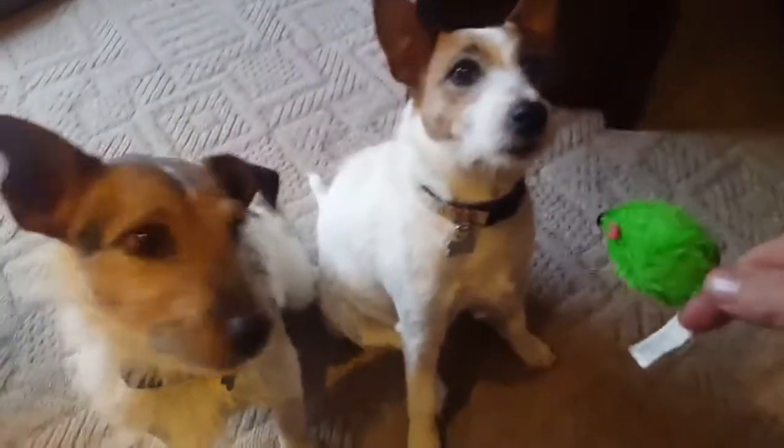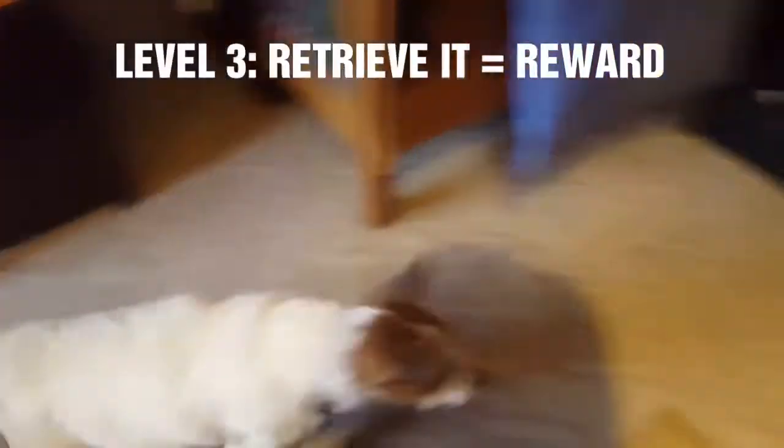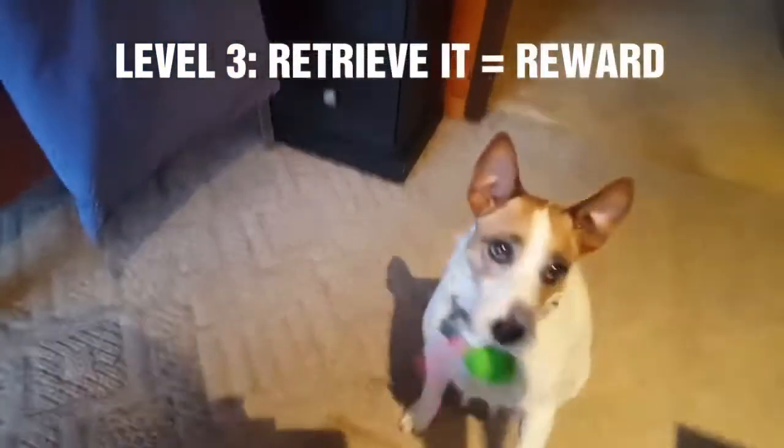Level three is they can reach out for it. Bailey — okay, wrong dog — stay, stay. We'll throw it for Bailey. Bailey, go get it! That's level three: they'll come and sit. Good girl, stay.